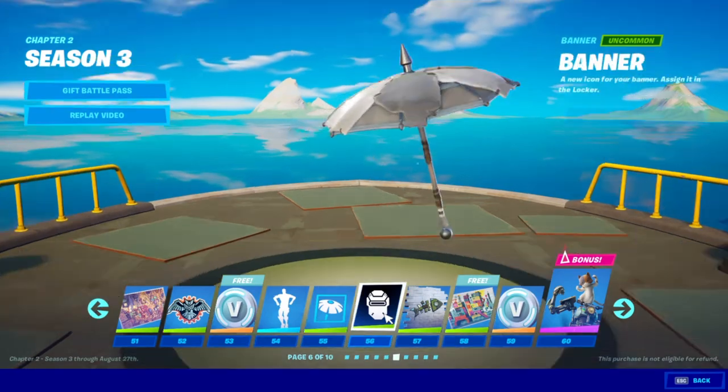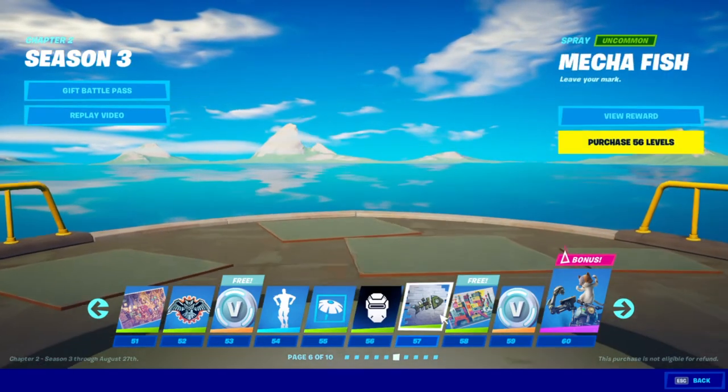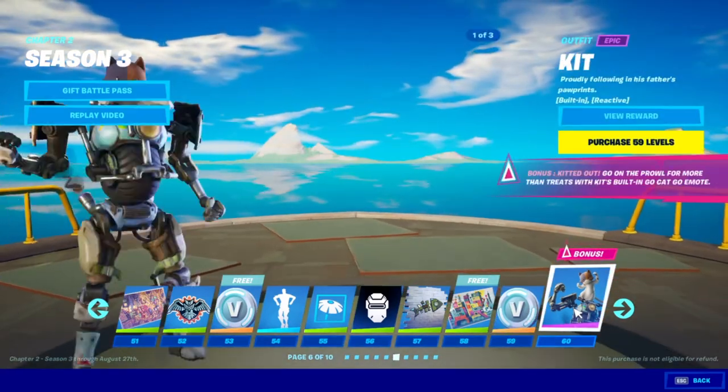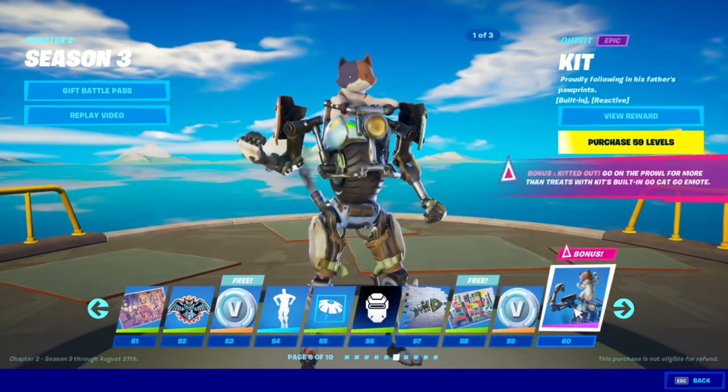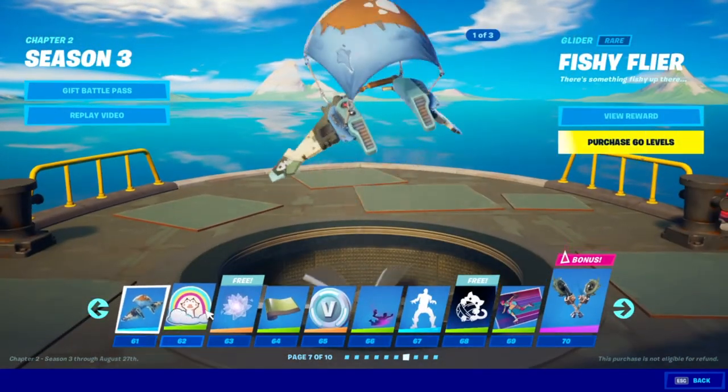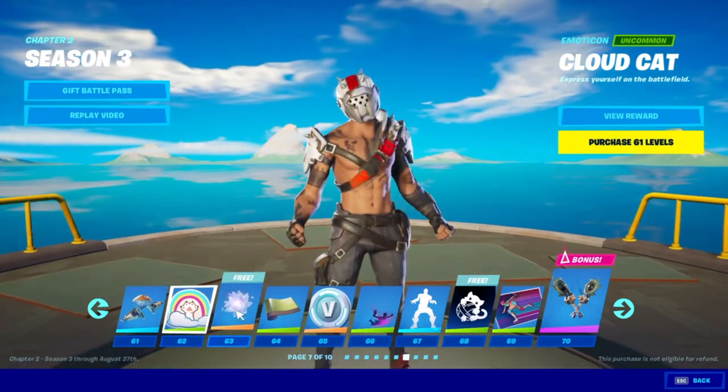This is a new style for the build umbrella, and a banner. There's also a spray. Kit actually looks nice — kind of cute. And a glider.